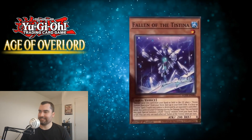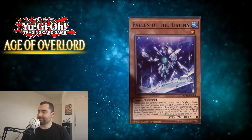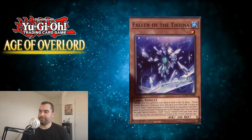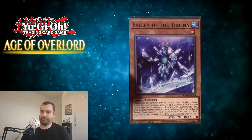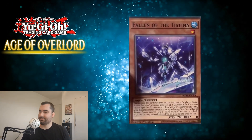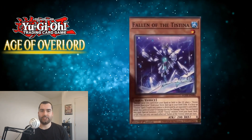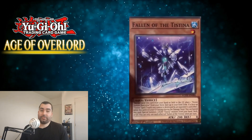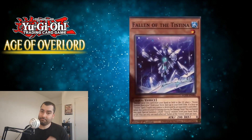Starting with Fallen of the Testina. It's a Water Aqua Level 1, 200 ATK, 0 DEF. You can send this card from your hand or field to the graveyard to place one Divine Domain Testina from your deck face up in your field zone — gets around Ash, which is nice. If a face-up Testina spell or trap you control is destroyed by an opponent's card effect while this card is in your graveyard, except during the damage step, you can banish this card to special summon one Light Testina monster from your hand, deck, or graveyard. So they got an in-archetype field spell searcher that also gives a free summon if it's in the grave when your field spell is destroyed — not looking terrible.